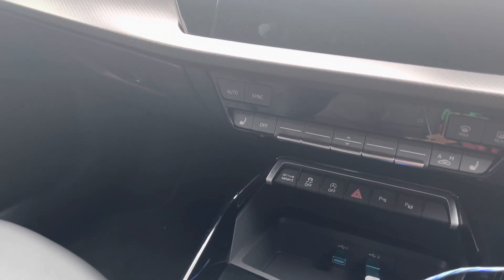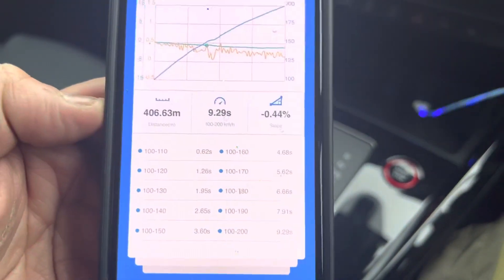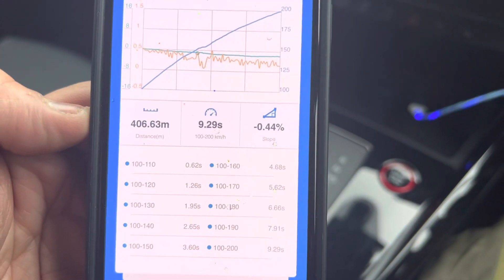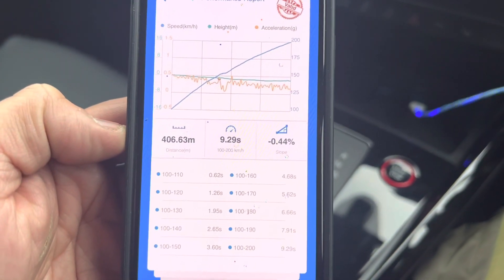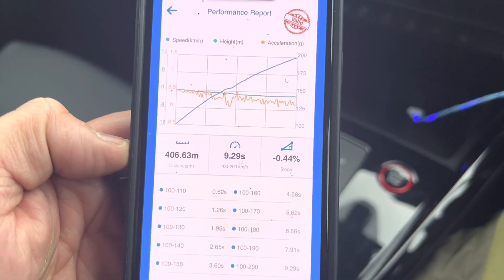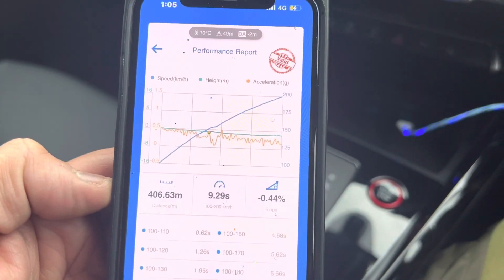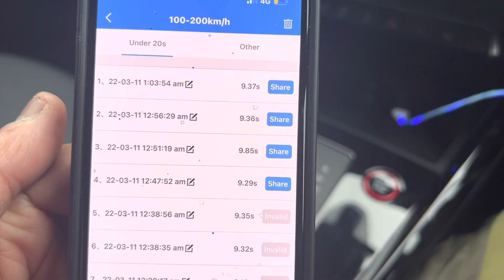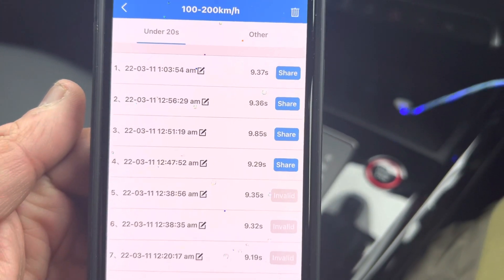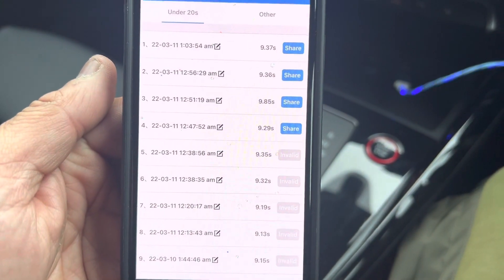It did a 9.44 — and guess what my car got? Look at the figures, guys. Wow! Currently the fastest RS3 8Y in the country. If anyone can beat this time, please let me know. And it wasn't a one-off, it wasn't a fluke — look: 9.37, 9.36, 9.85, and then 9.29. It's consistent.